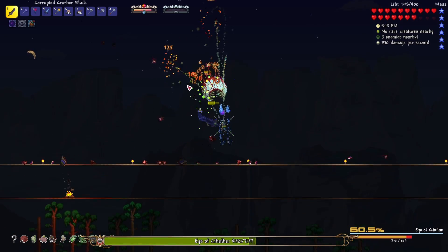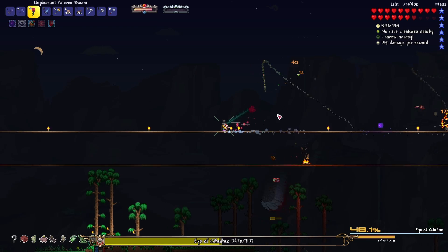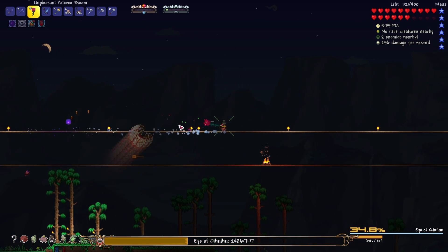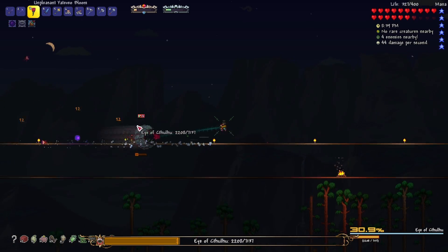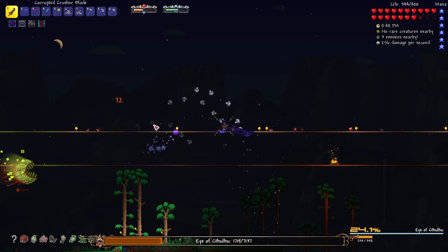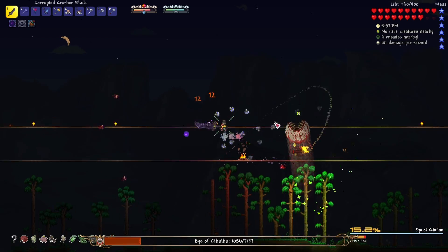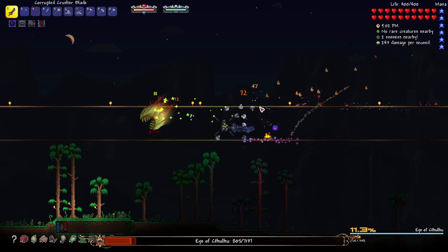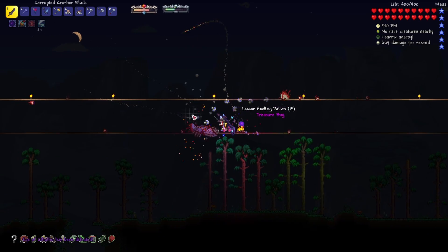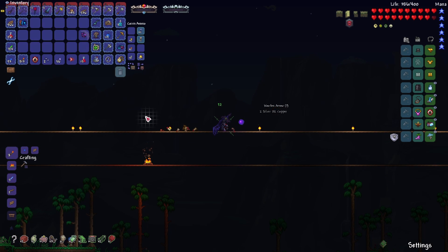That damage is pretty good. We switch over to a different weapon. I wish we could control which way we were facing with our weapon, but we can't. We're in phase 2 now. This weapon doesn't have Luxor skip projectiles — that's interesting. I wonder if Light's Bane does. Alright, that's a strat for some nice damage with true melee. We got one treasure bag. It's not that much demonite, so we are going to need to kill Eye twice.